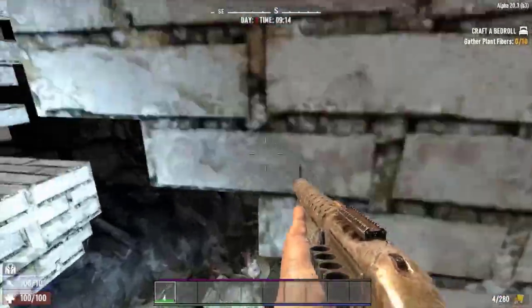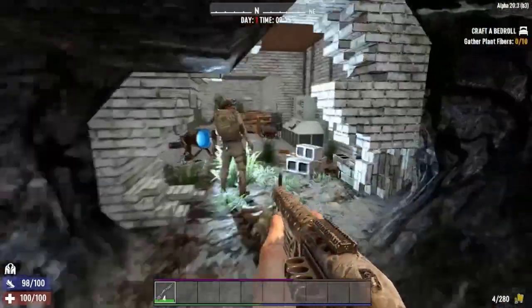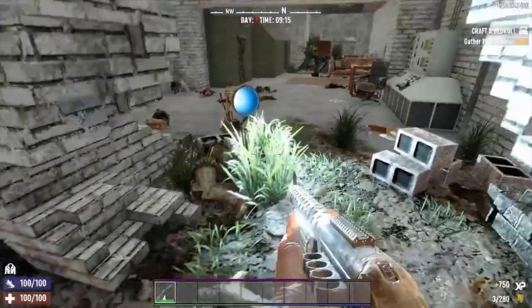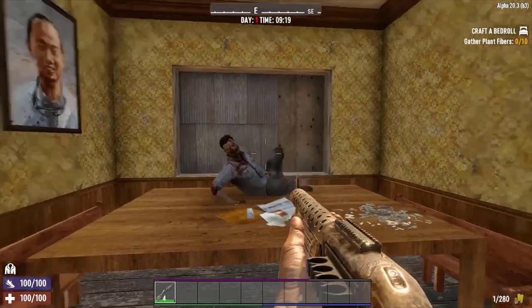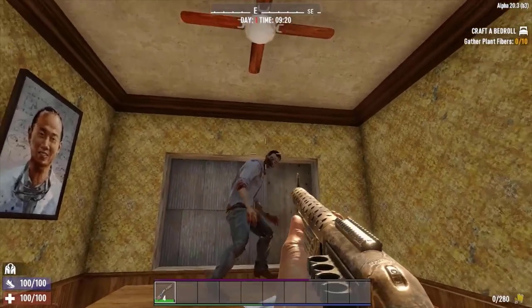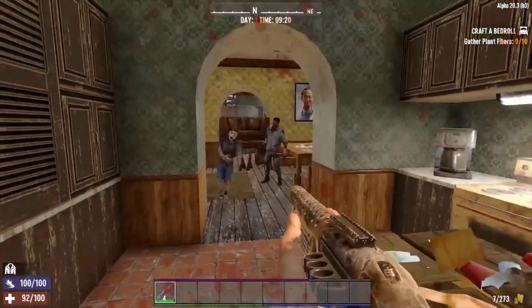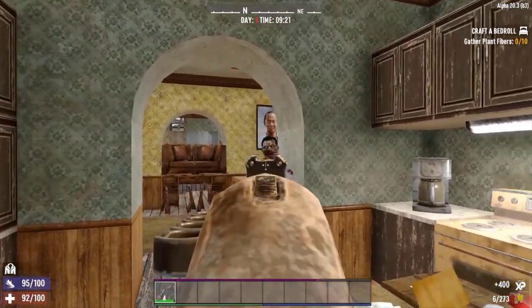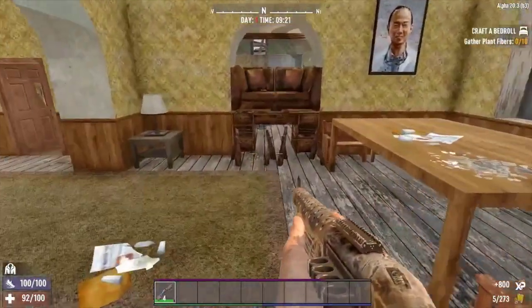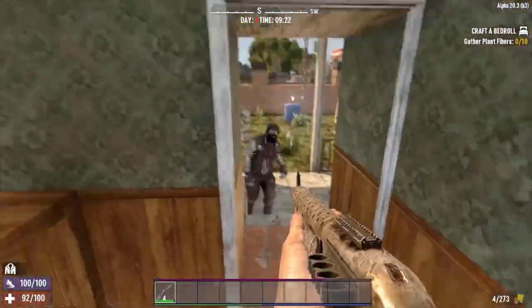Since it's a shotgun it doesn't have the best range, but this drawback is forgivable considering the damage this weapon can deliver. The pump shotgun has a huge selection of available mods. Players will want to get the tube extender to increase ammunition capacity. The duckbill mod is another must-try, sending the shot out as a horizontal line rather than a circular spread, allowing for simultaneous headshots to multiple targets.